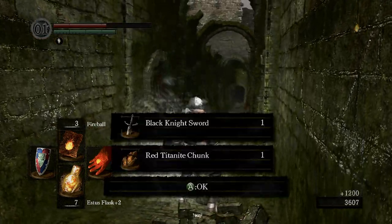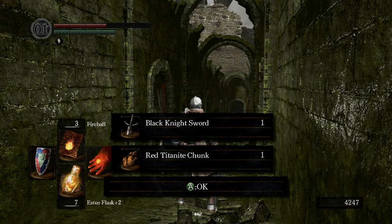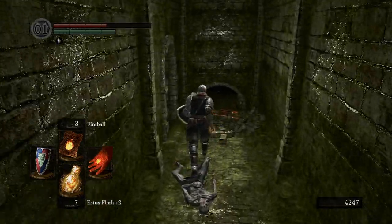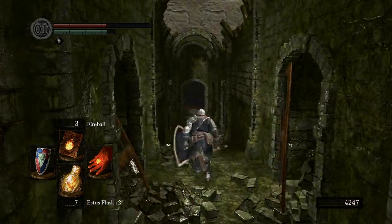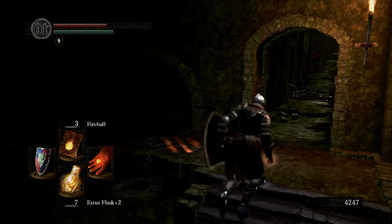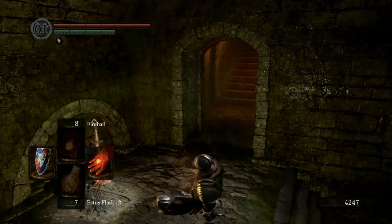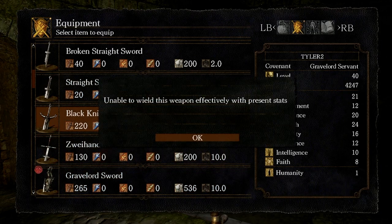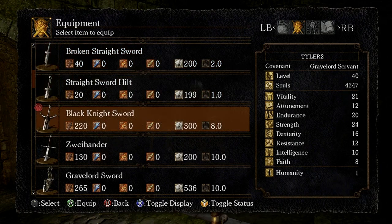There we go, that got him. And yes, we finally got a Black Knight Sword — I'm super happy now. Now I don't have to level up my strength to 40. Actually I'm going to level up my strength to 40 anyway, but now we only have to get up to 32. I was going to use a weapon called the Dragontooth, which we will get later on in the game — I think it takes 40 strength to use one-handed. We killed that Black Knight and now we have one of the greatest swords. I'm not at the strength requirement to use it yet, but the Black Knight Sword is a very, very good weapon.